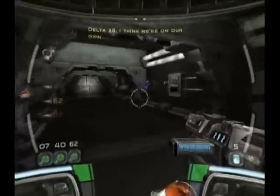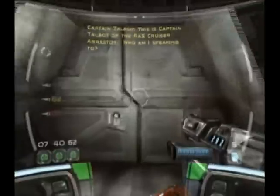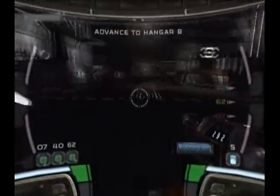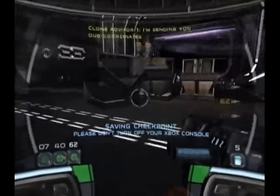I think we're on our own. This is Captain Talbot of the RAS Cruiser Restore. Who am I speaking to? This is Delta Squadron Advisor 01-425. Separatist forces are attempting to capture our ship. Clear that debris, Delta. Help is on the way. I'm sending you all coordinates.